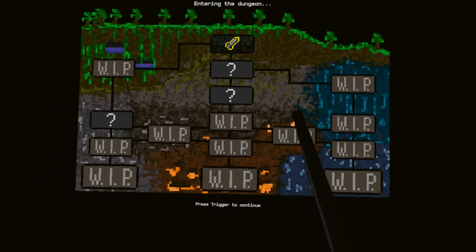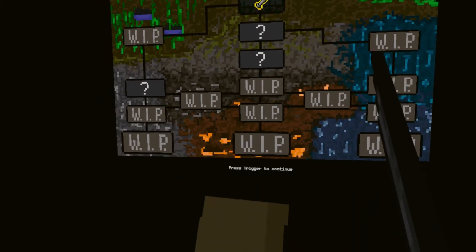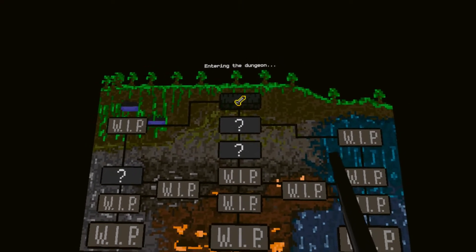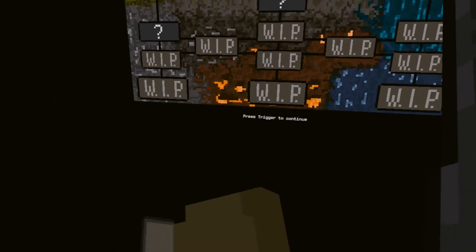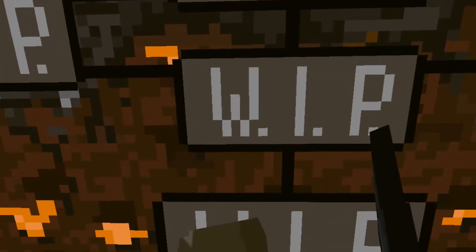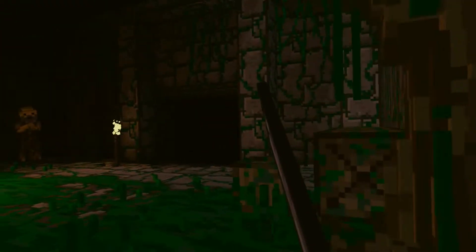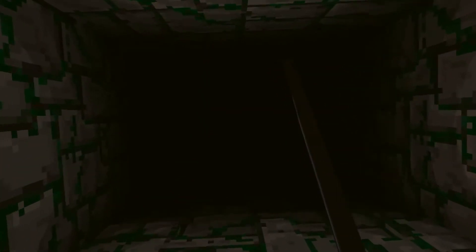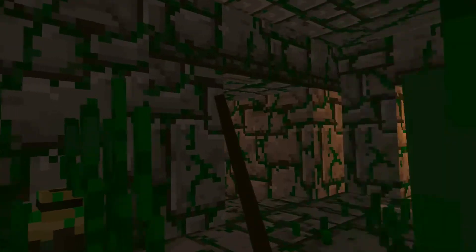Overgrown dungeon — I'm ready. I'm pressing the trigger but it's not working. It might be a bug, or maybe it's just loading. Something is wrong — it's buggy, I can't enter. Let's go to the menu and try again. It happens — the movement is not too accurate, but it's okay. Now it works! Alright, overgrown temple.